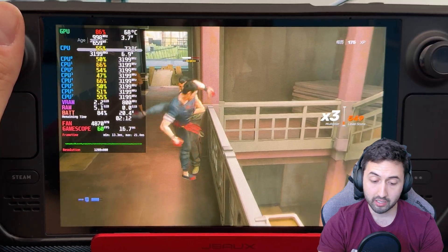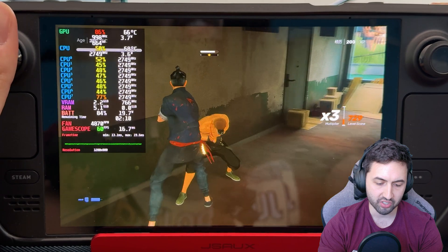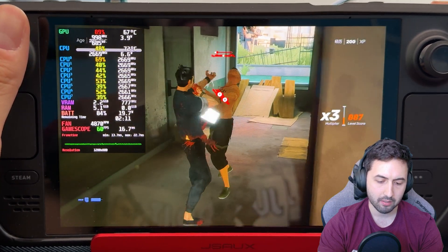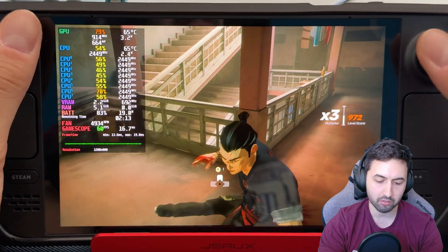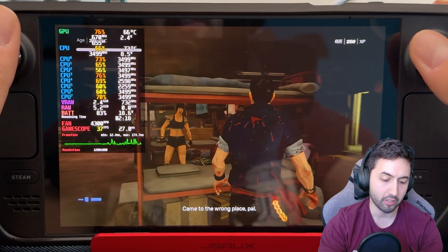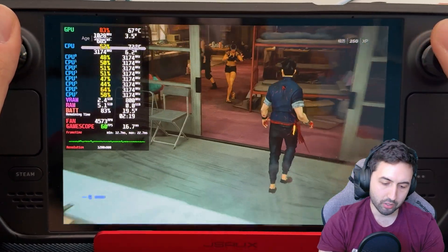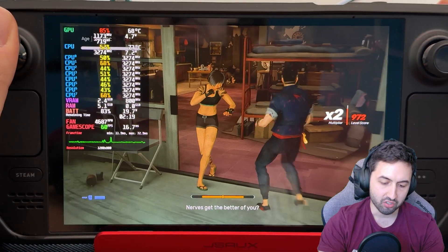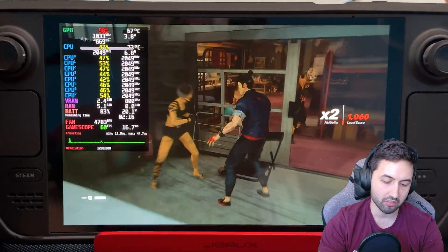This is an OLED Steam Deck so you can do 90 FPS, but I'm going to focus on 60 for now. It's basically high settings with ultra textures and as you can see we're pretty good to go. You can see the stutter happens as soon as we traverse between sections of the level — it's basically inescapable, even on the Steam version.